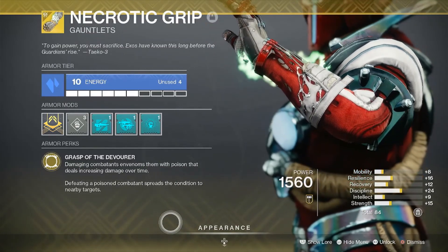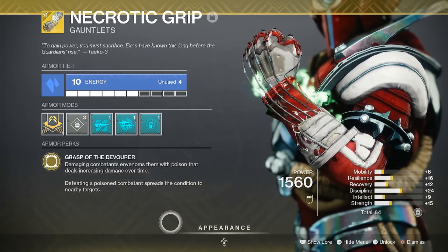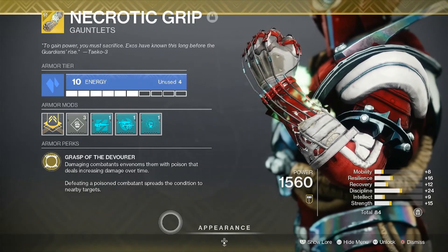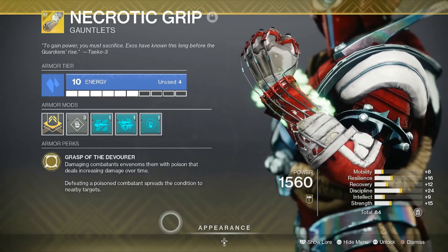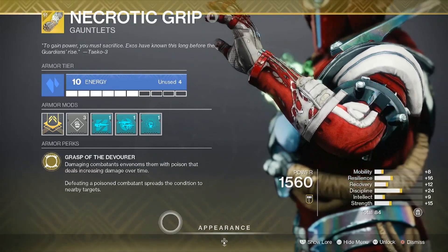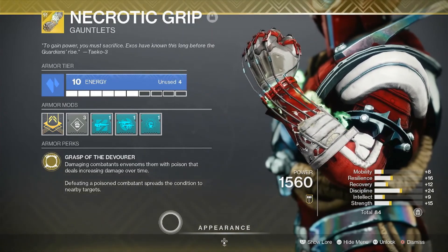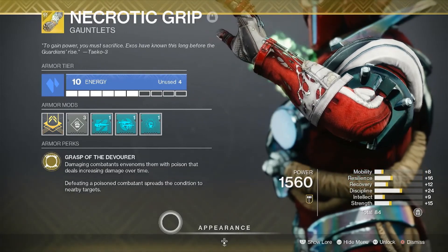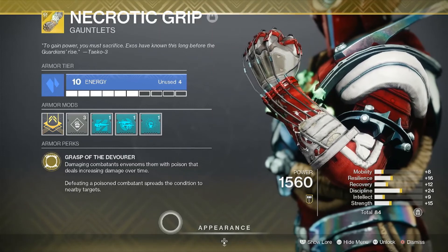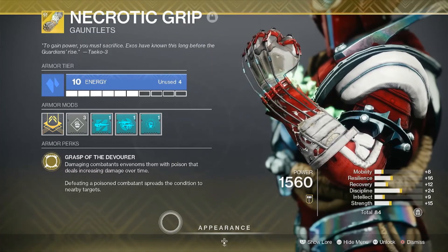The Necrotic Grips are only found in Legendary Lost Sectors, so they do take a little bit of work to acquire. But once you do and you put them on, most times you won't ever want to take them off. This is a very good pair of gloves for most Void builds, especially now with Void 3.0 coming out with that Pocket Singularity, because it ties to your melee ability — giving it distance with that Pocket Singularity.